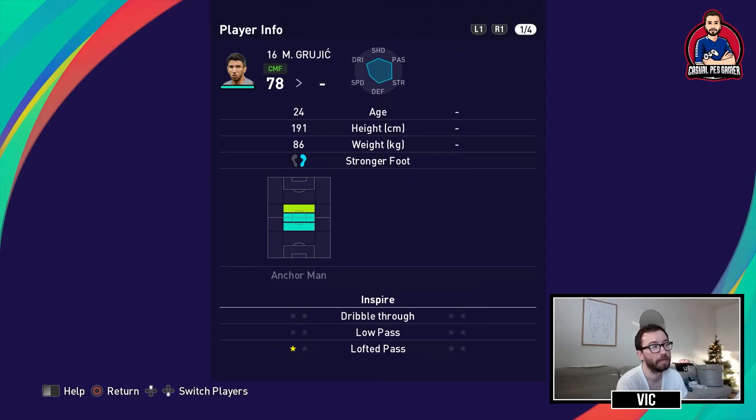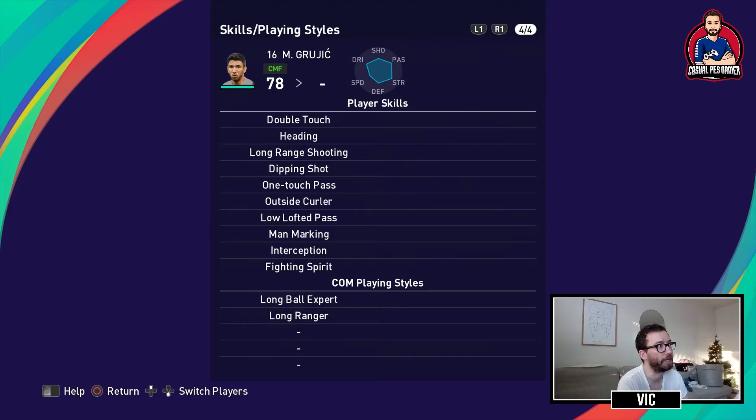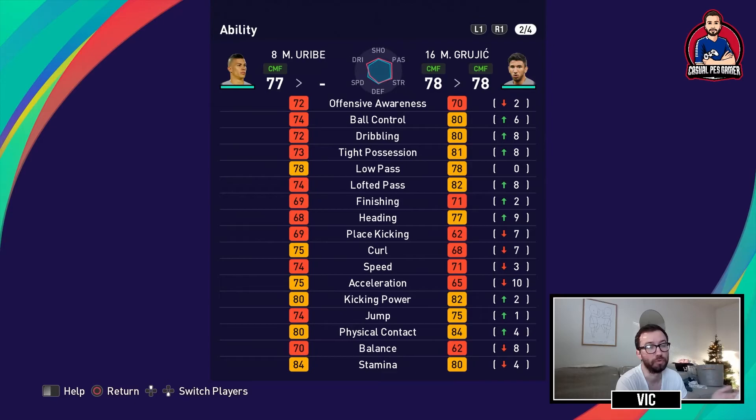Another central midfield option is Grujic, who is an anchorman. He inspires lofted pass with one star. He's really tall and slow, but passing is his strength. He has some ball control, kicking power, double touch, long-range shooting, one-touch pass, low lofted pass, man-marking, interception, and fighting spirit.